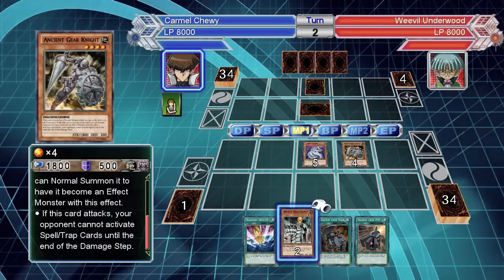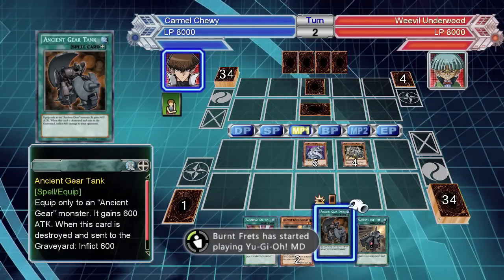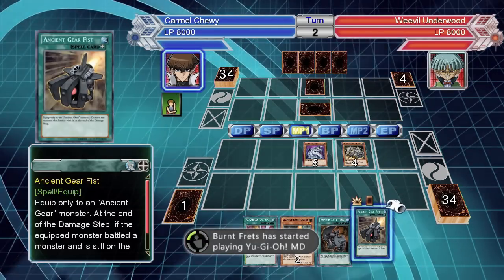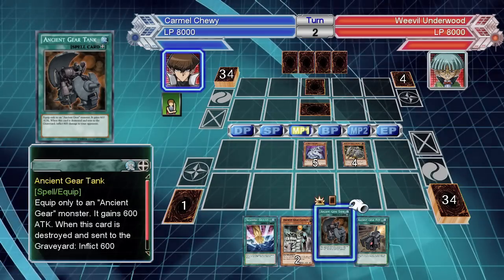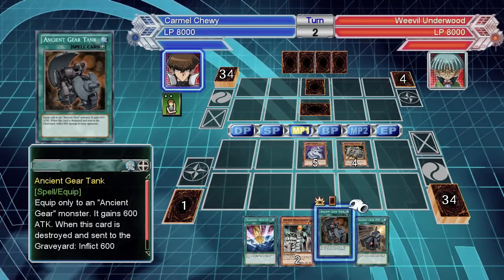When the fuel you can normal summon to become an effect monster, I'll do that next turn maybe. It gained 600 attack, and when this card is destroyed and sent to the graveyard, inflict 600 points of damage. If the battled monster is still on the field, destroy the monster in battle.